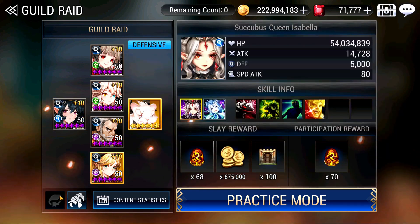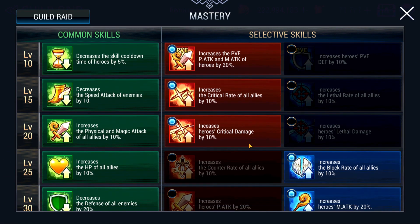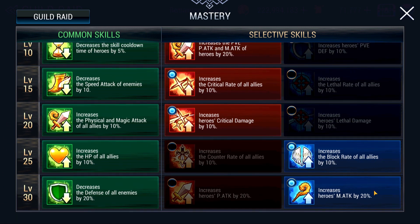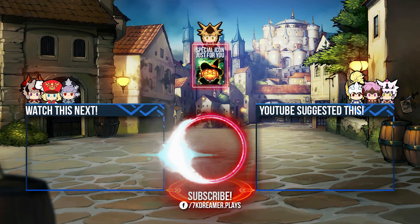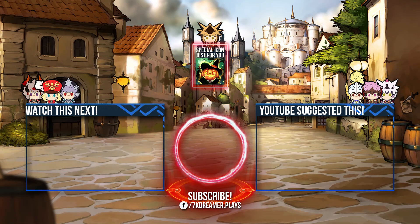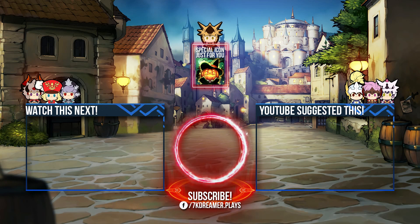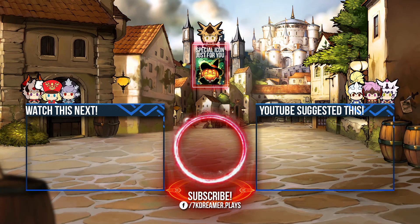These are my Masteries: increased PVE magic attack, crit rate, crit damage, block rate, and magic attack. And that's basically it for Isabella. I hope this video helped. I really don't know what the highest score out there is — my guildmate actually got a 15 million run. So if you have a better strategy, let me know in the comments. Do subscribe and stay tuned for more guides. Thank you so much and see you!